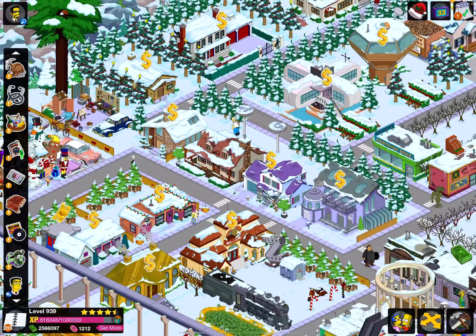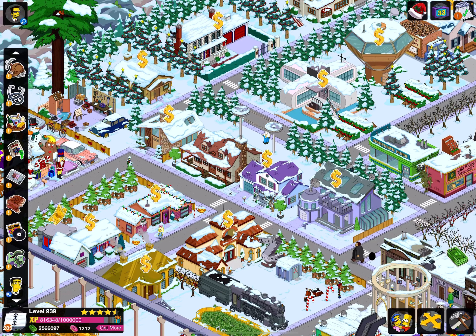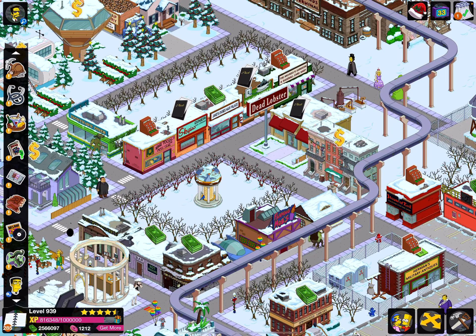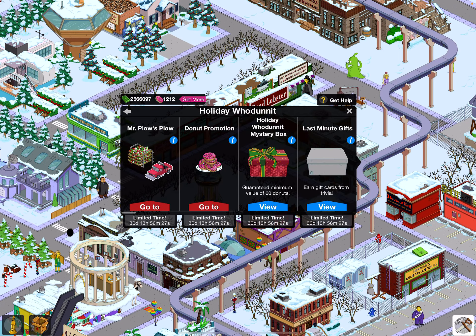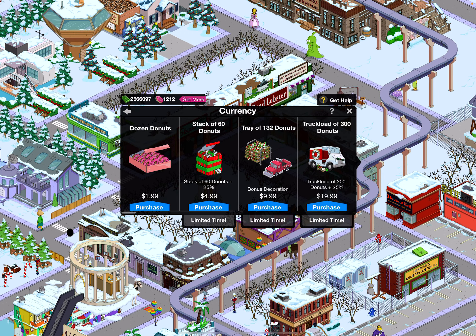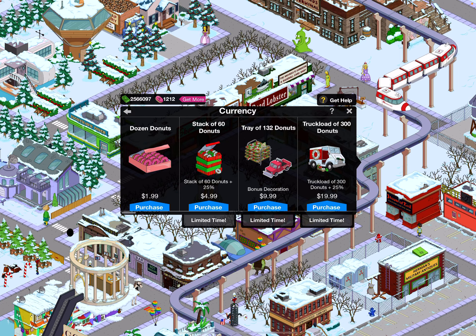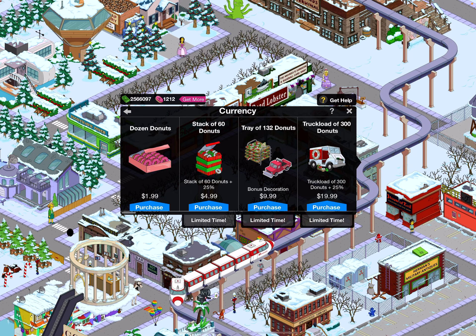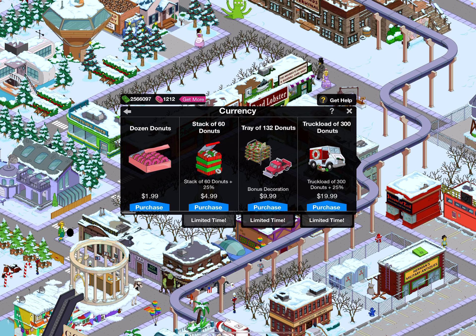Hey guys, welcome back to another Simpsons Tapped Out video. In this video I'll be showing you how to get Mr. Plow's pickup truck in the game. First thing you should go to is the store, the Holiday Whodunit menu, then click on 'Go to Mr. Plow.' It shows up in the tray for 132 doughnuts for only $9.99, so you get Mr. Plow for ten dollars.